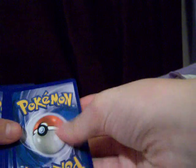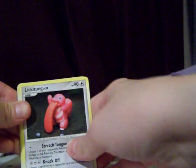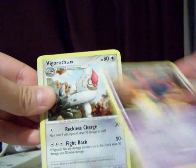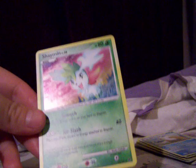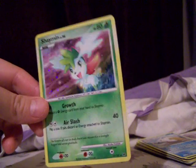I haven't opened a lot of these. We got Lickitung, Ralts, Carnivine, Honchkrow, Misdreavus, Vigoroth, Silcoon, Shieldon, Miasma Valley — three for three on holos in that blister pack. This one is the one holo from Platinum that stalks me. So I got three holos from that pack, from those three packs.